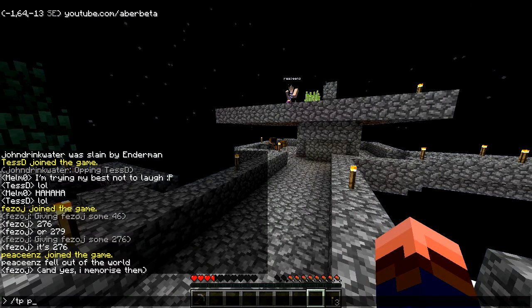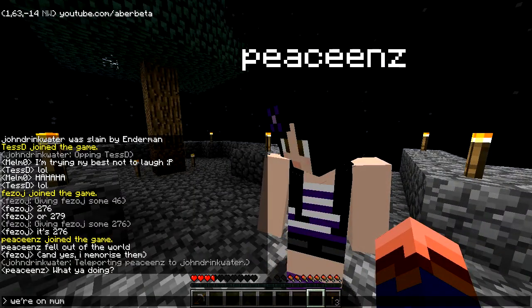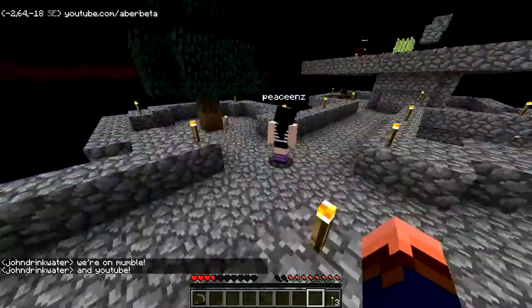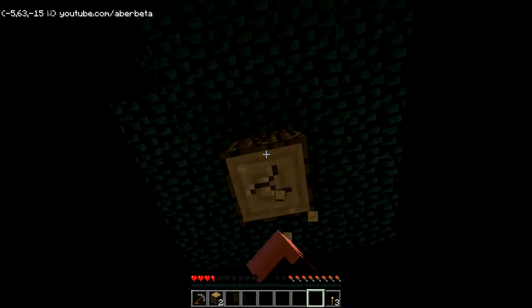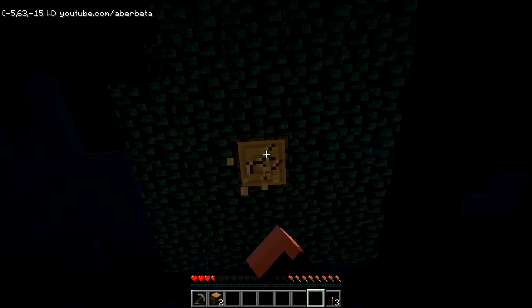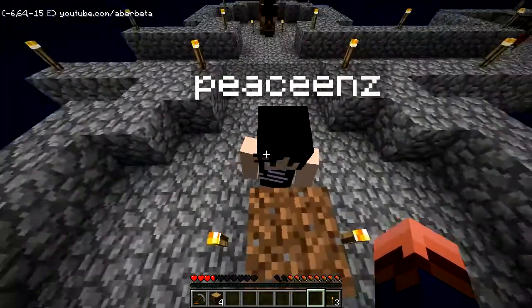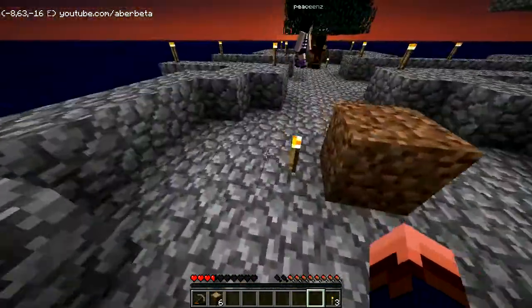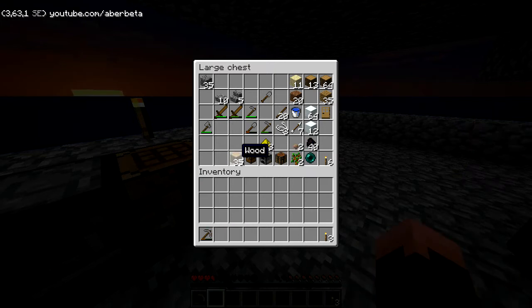Make a sugarcane farm — we've started that. We are playing an adventure map called Skyblock. If you Google it, Google the first entry so you can have a look at what we're up to. It's not hugely exciting — you start off with nothing and try to build stuff from nothing. Oh, there's a little charcoal.